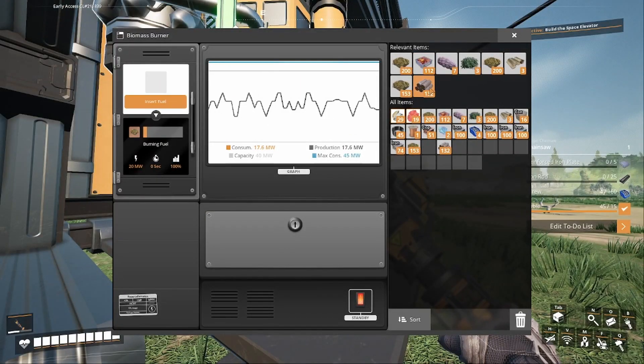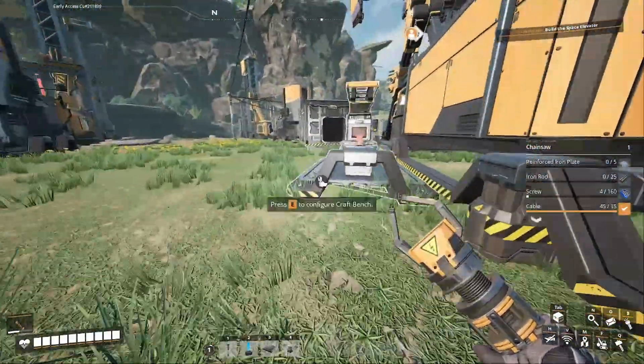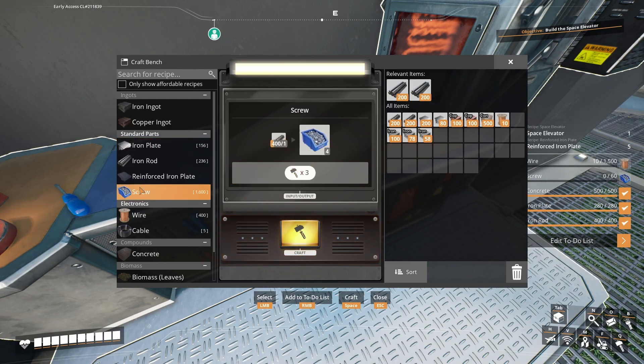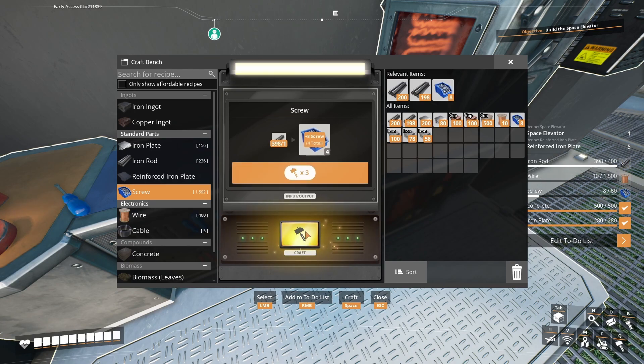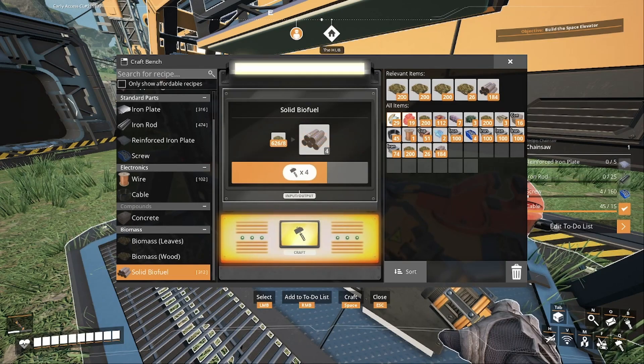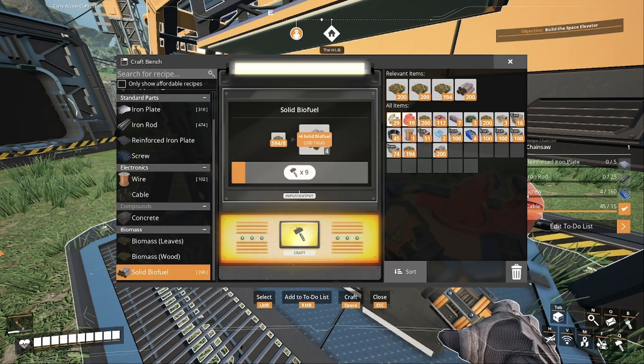I need some iron and screws - I'm gonna need a ton of iron. We're going to be out of power for a second so nothing's going to work, but I'm doing everything by hand so go for it. I'm just trying to make a load of solid biofuel so we can turn the biomass we have into solid biofuel - it becomes a lot more efficient. What is going on today? That's the name of this whole game, isn't it - efficiency, efficiency, efficiency.